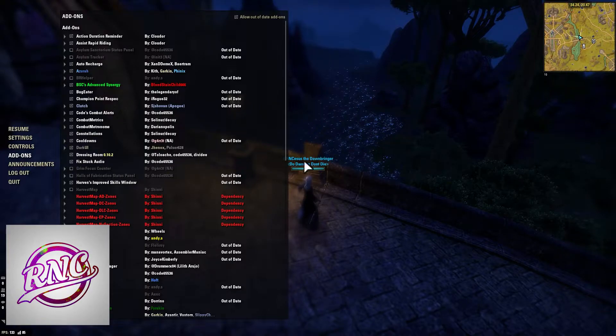BR Helper is a Black Rose Prison add-on by Andy S. Whenever you're doing Black Rose, install this and use it. It's going to show you spawns, show you where everything is, and show you different timers for mechanics. Really nice add-on to have.